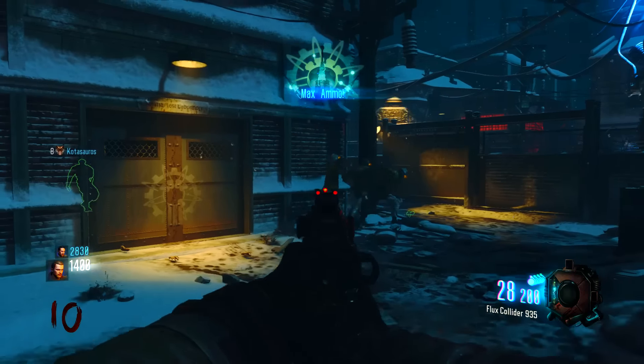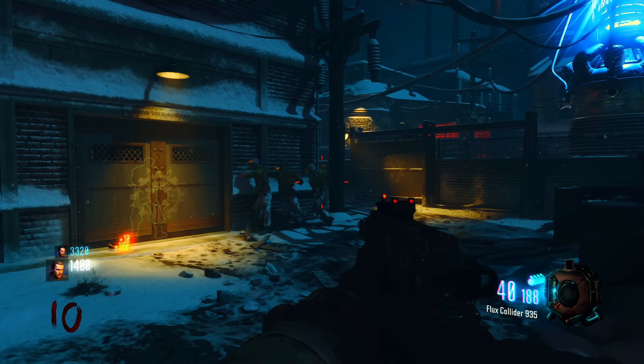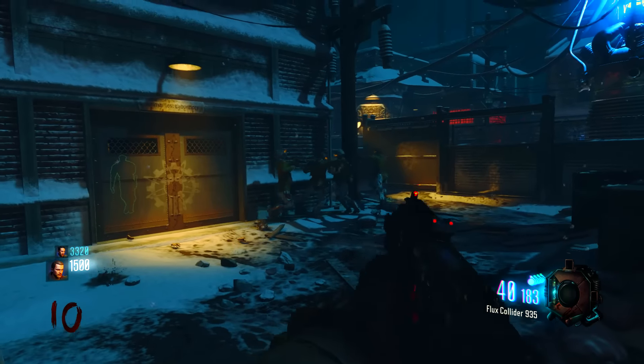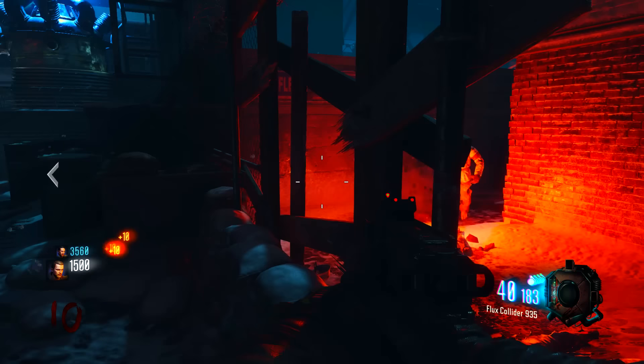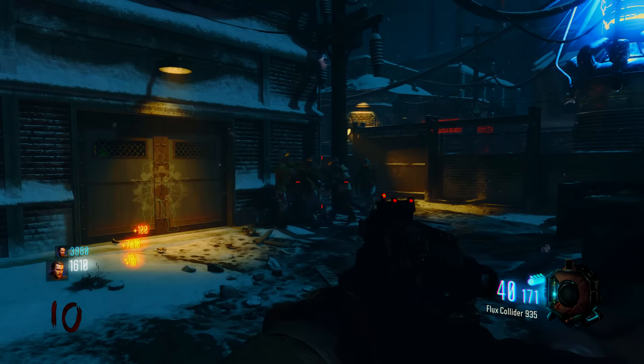Now both players will have a job to do. The person on the inside is going to have to watch one direction for zombies that come from that way. You'll get a couple each round — it's not too many, but there can be quite a few. Just have them aim that way and take care of them. And then the person on the outside has to watch for a few zombies that come through the zombie barricade, but most of them are going to pile up outside.